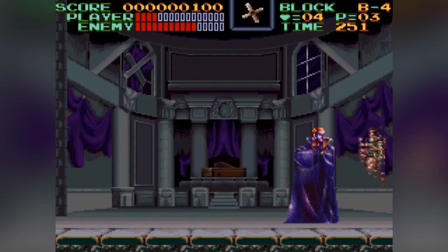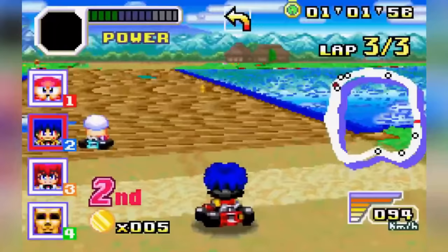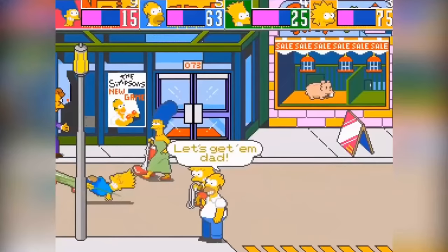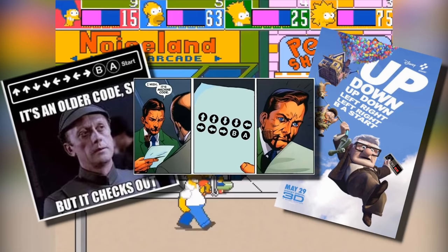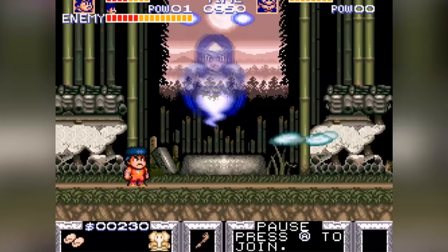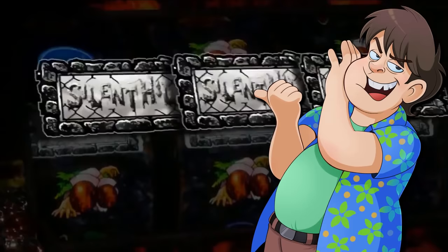The Konami Code is quite possibly the most famous cheat code in gaming history. You're not worth your true salt as a gamer if up, up, down, down, left, right, left, right, B, A isn't permanently burned into your noggin. And thanks to its legendary meme-like status today, it's appeared in all manner of non-Konami games and other media, increasing in ever more bizarre and nonsensical uses.